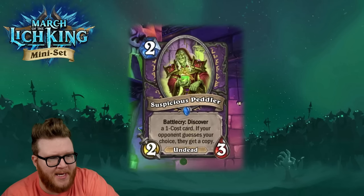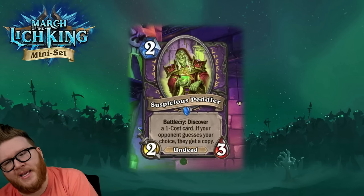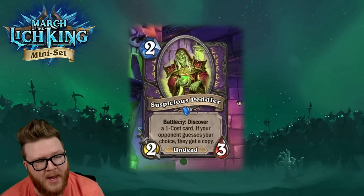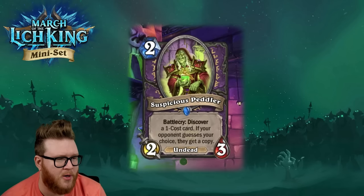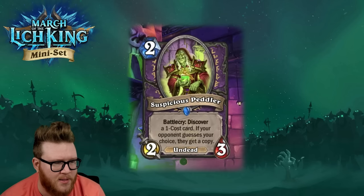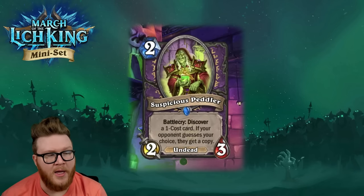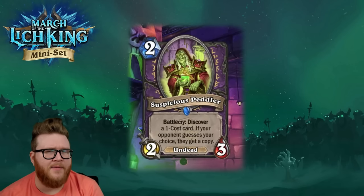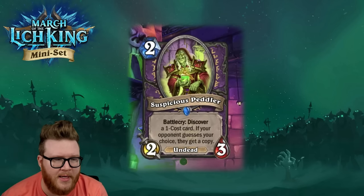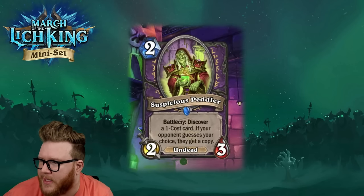Our final Warlock card is Suspicious Peddler, a new two-mana 2/3 Undead: Battlecry, Discover a one-cost card; if your opponent guesses your choice, they get a copy. This plays into the suspicious cards from Castle Nathria and harks back to the Dark Peddler. We've seen a couple of the suspicious cards see play in Priest and Mage, but I'm not as sold on the Suspicious Peddler. Those have high-roll potential — getting a Legendary or a spell for Mage is great.